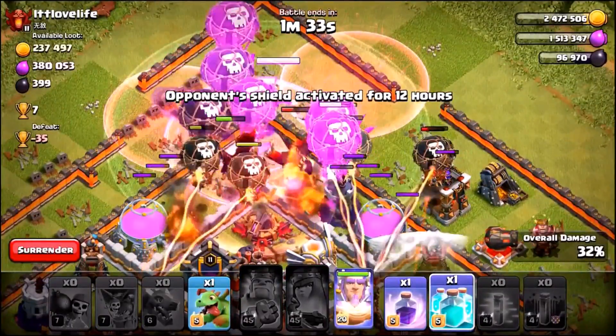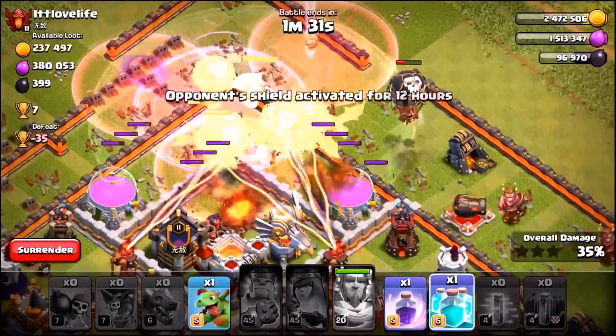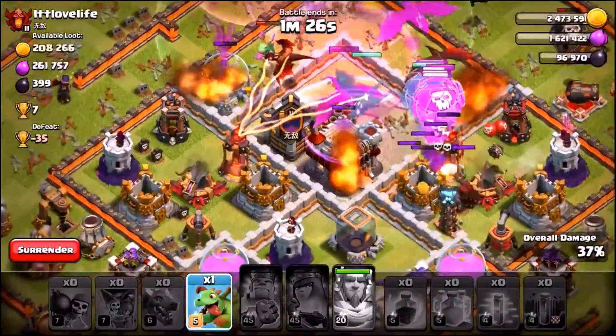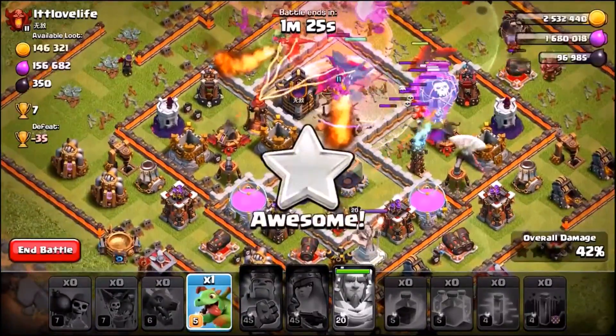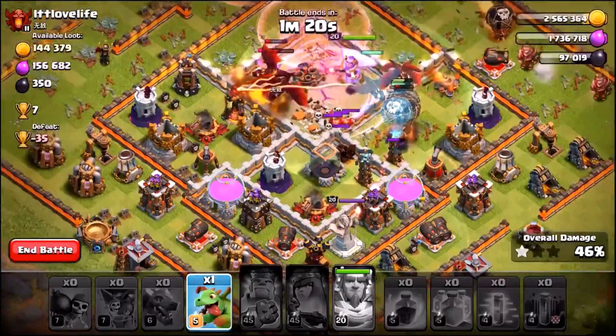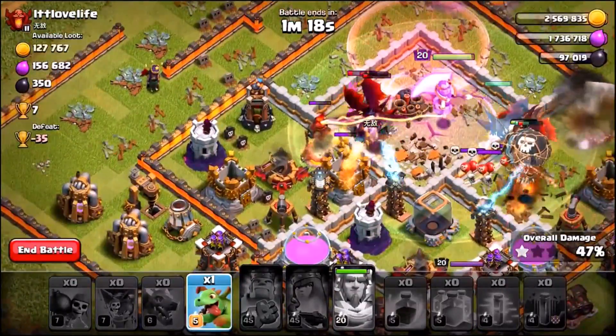So here we go, we've got the entire army moving. There goes the Grand Warden's ability — Rage Spell, sorry, Clone Spell — and the final Rage Spell into the center. Now we still have our baby dragon remaining. I'm trying to get a three star on this base — I'm not really sure if it's possible, but let's just kind of find out and see what happens.